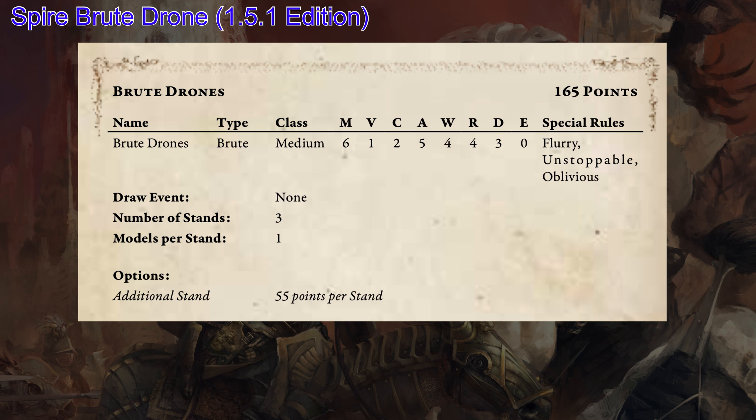A Velocity of 1, but they don't have ranged attacks. Clash of 2, 5 attacks each which is great. 4 wounds — awesome. Resilience 4 — great. Defense of 3 — pretty average and good. Evasion of 0, not surprising — they're Brutes, they don't dodge things that well.